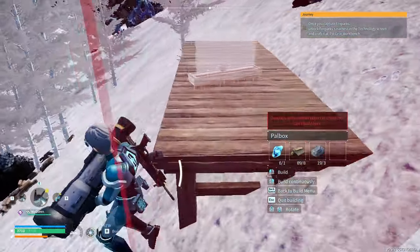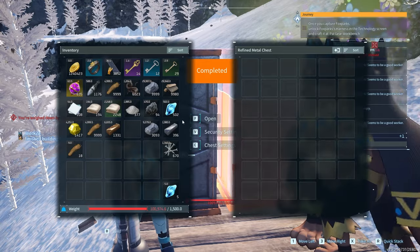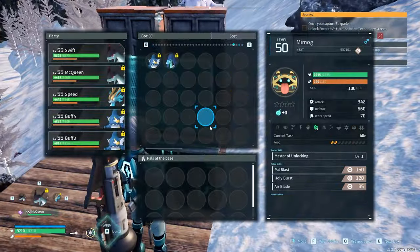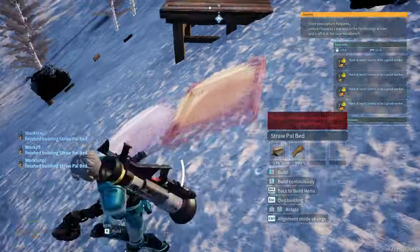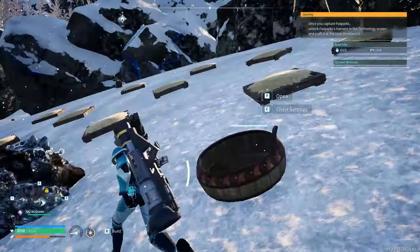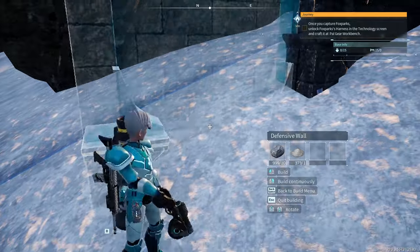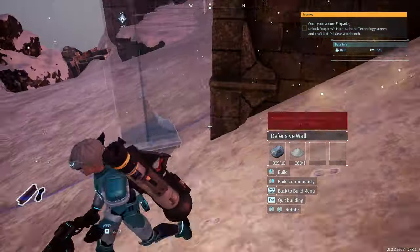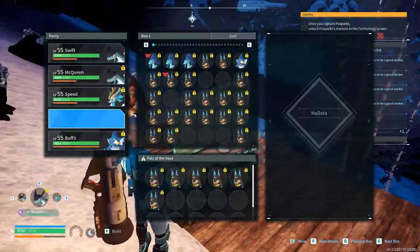I just need to get like 10,000 crystal to make a whole bunch of missiles. I'll put down a wooden platform, set up the pal base, AFK here a few times, and then move the base again. After this I will be making a breeding base. I need raid jetragons — I have speed jetragons but I need raid ones. I also need more jormantides, some good orzerks, and some mining blasemuts too.